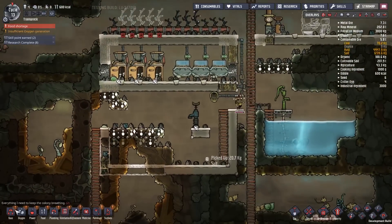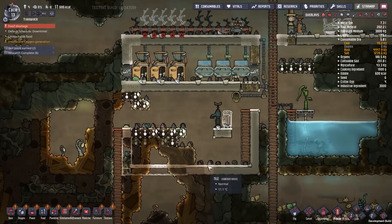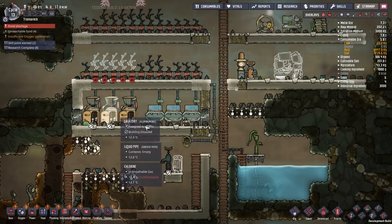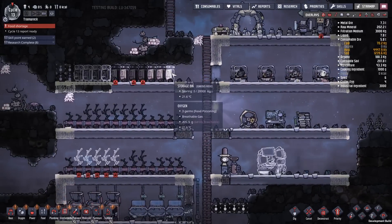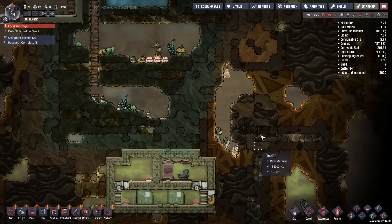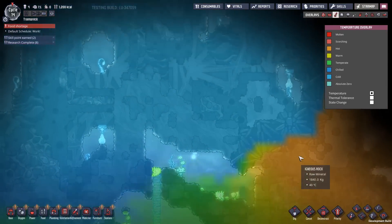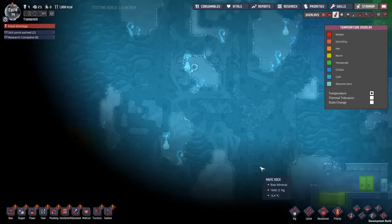I'm also gonna put one here — that will be the polluted stuff. Good. You know what, let's try to speed this up a little bit, because it's taking longer than I'd like. It's already cycle 13 and we don't have just the basics of a decent toilet for everyone — that stuff is pretty important. Let's see if we can find any of those. Got a geyser over here — it's actually quite close. We could even jump in there and see what it is.